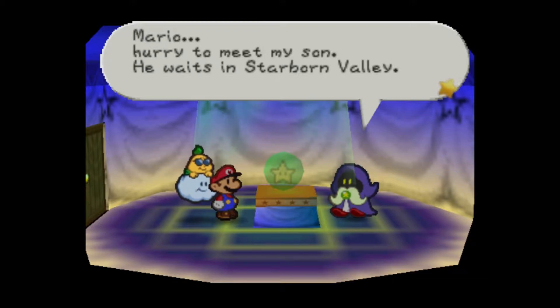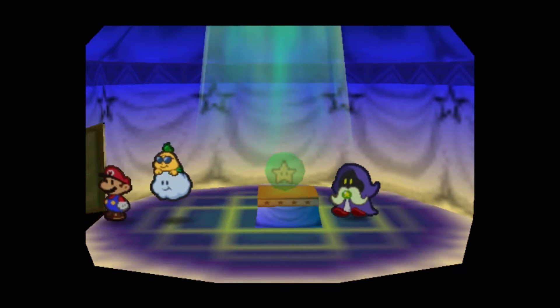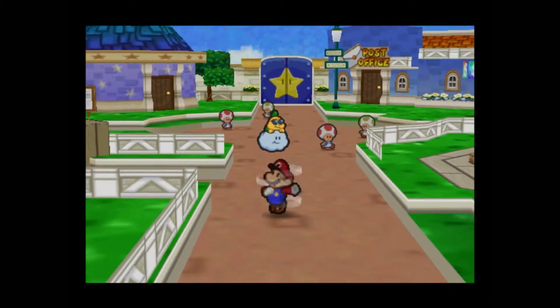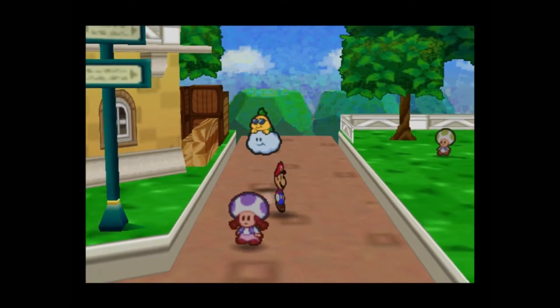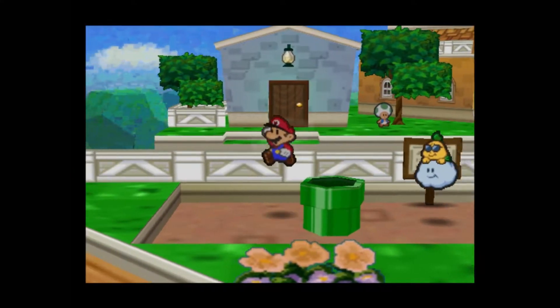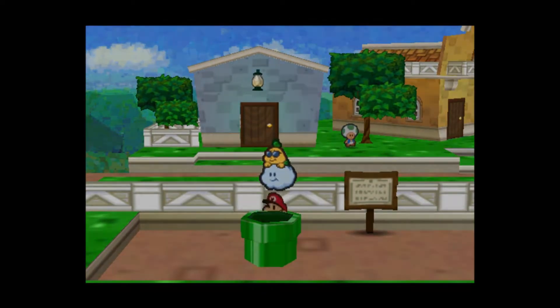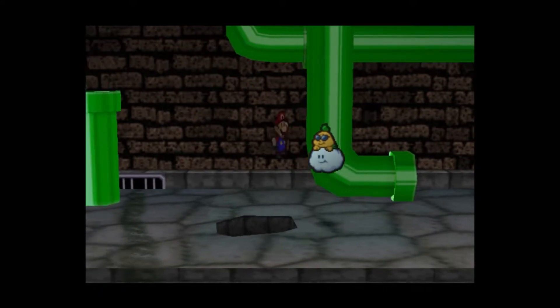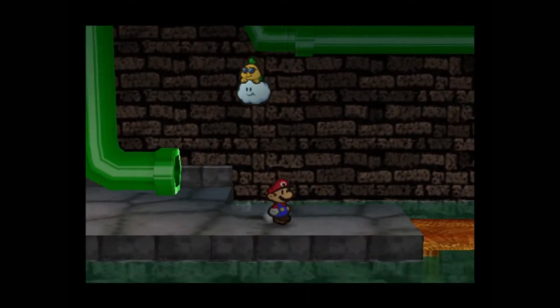You mean that blue door or whatever that we couldn't enter before? Yeah, I think I showed that off on one of the previous episodes while we were getting the Ultra Boots.